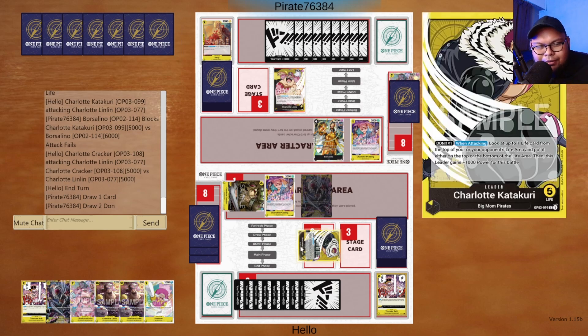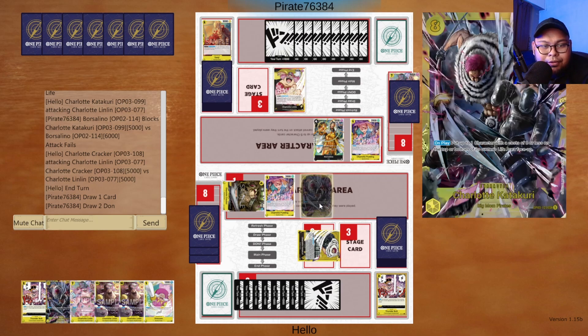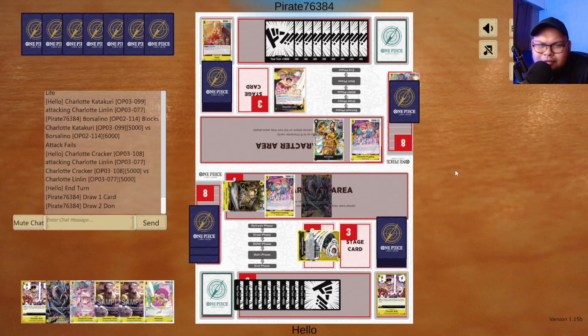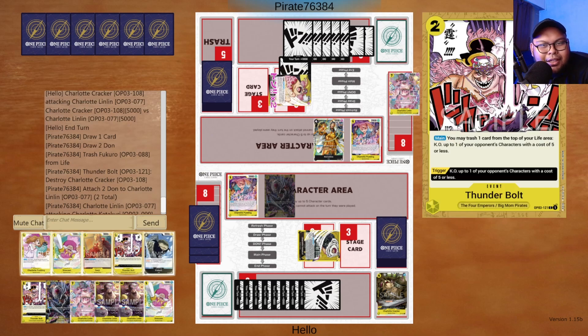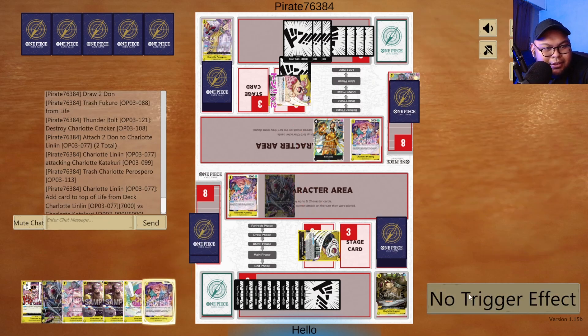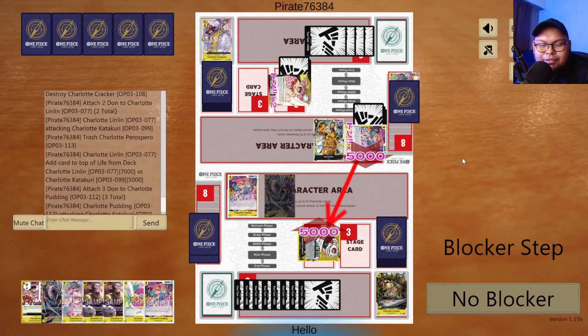Now we just got to outlast. We don't have a lot of 2k counters in hand — only one — but we have a plethora of Big Moms and Thunderbolt. I think we're in a decent spot. Unless they play their own Katakuri to drop my Katakuri back into my life, or they play their own Charlotte Linlin — those are options that could happen. They used Thunderbolt and trashed their own life to get rid of my Cracker. I'm going to take it — no triggers. That's risky, but then they use the ability to gain back a life. Attacking with Pudding just to stay busy. I'm not going to block but I am going to counter out of it — not using the 2k just yet, just using Pudding.